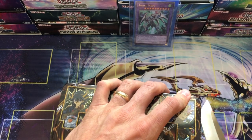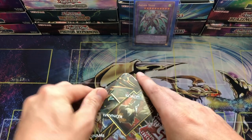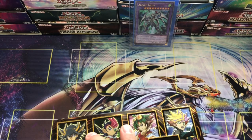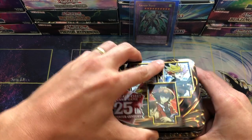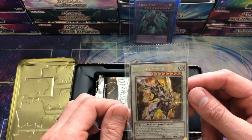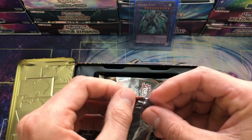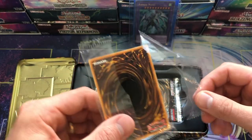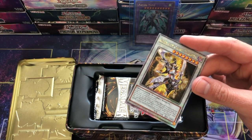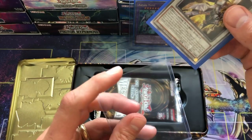Next we're going to get into this 25th quarter century tin. I have not opened these yet and I've resisted the urge to watch videos on them - I don't know what packs are in them or what the pulls are. I obviously know there are promos, so let's see if we can get one of the big three. That first card - Enlightenment Paladin - interesting card, not one I recognize. These tins give you a guaranteed 25th starlight which is a really really cool thing they're doing.